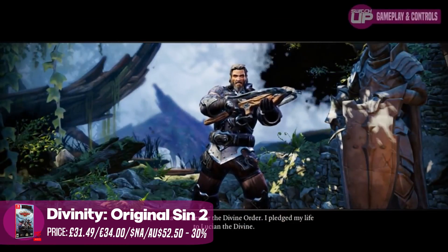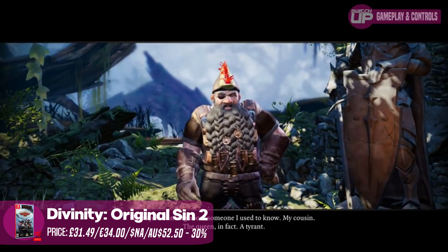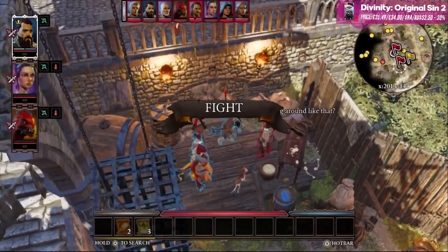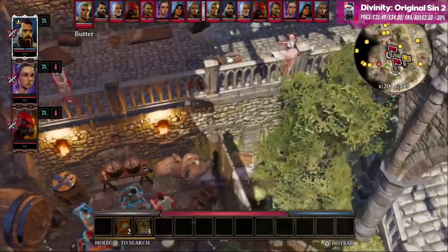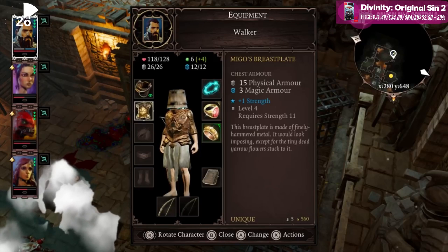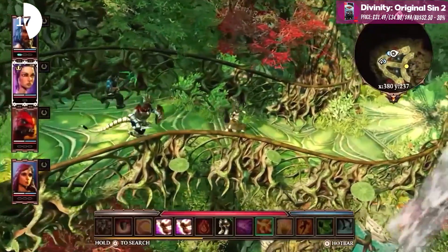Coming in at number three we've got Divinity: Original Sin 2. This gigantic title received a glowing review from me — I compared it to the likes of Baldur's Gate, and in fact it's the same developer making the third Baldur's Gate title, which I sincerely hope comes to the Switch. You recruit travellers along your way, tackle things in a variety of methods — I joked in the review that one way of getting powerful quickly is to be a little bit more stabby. There are lots of difficult moral decisions and you can even have a pet cat or dog. Incredible game — go check out the review for more info.